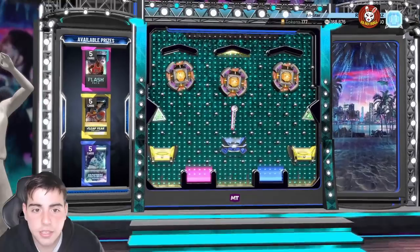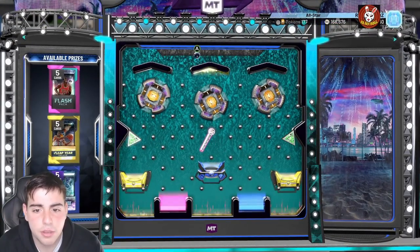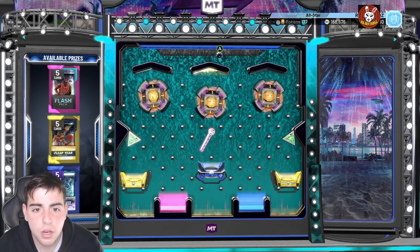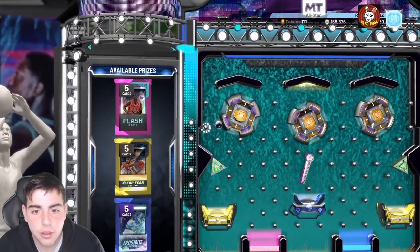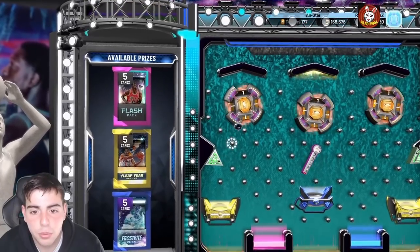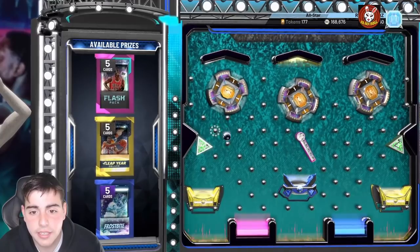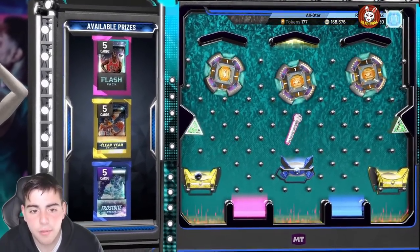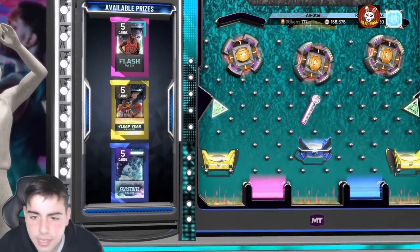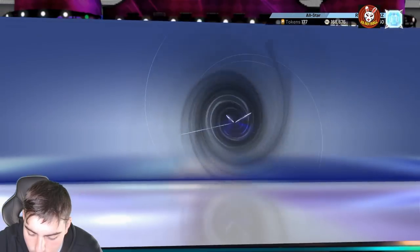I'm going for anything but the blue one. Going left side, I'm looking for the MJ pack or the Leap Year pack. Other than that, nothing too special — we could see a decrease in prices for some players like D Rose. As long as I do not get the Frostbite pack, we're good. And we got the Leap Year pack!